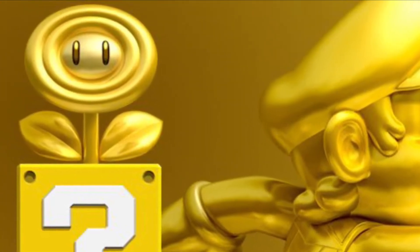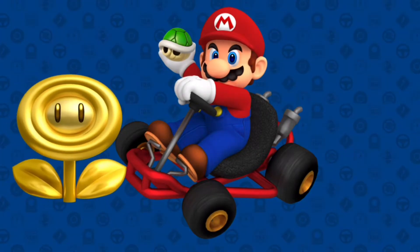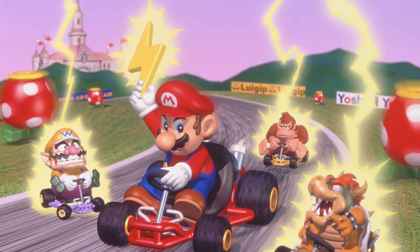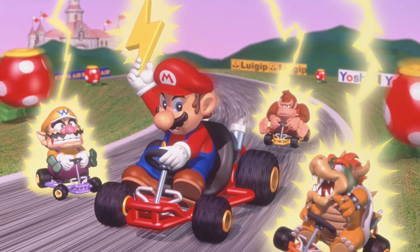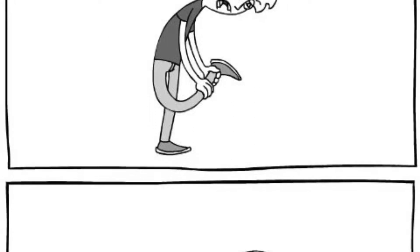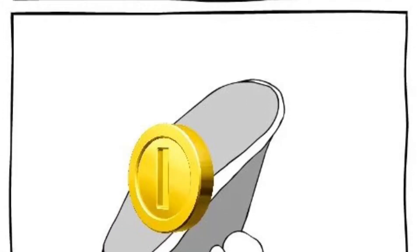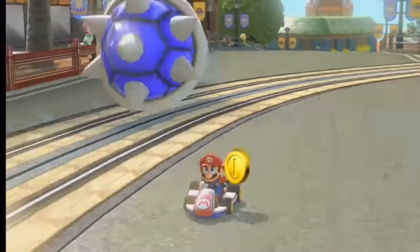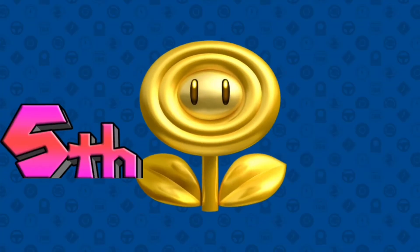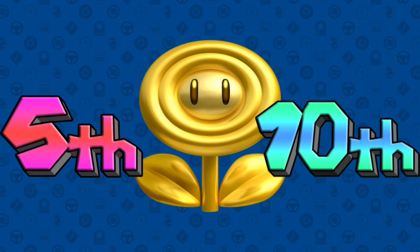The 6th item is the golden flower. When this item is used by the player, it will turn everyone's held items into coins. It acts just like the lightning item too, meaning it only affects the racers in front of the player who uses the item. This item would be very annoying to people in the front of the race, which would help the players in the back catch up. It would be given to players in places 5th through 10th place.